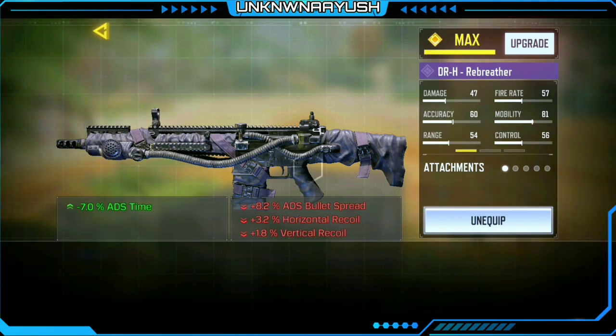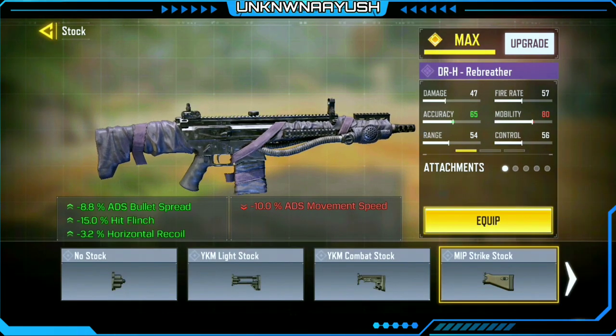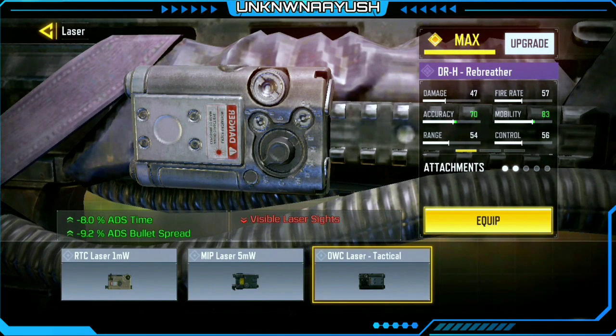Moving ahead, in second we use MIP Strike Stock — it gives better ADS bullet spread accuracy and better horizontal recoil control. In third we use OWC Laser Tactical, which increases your ADS speed and bullet spread accuracy.